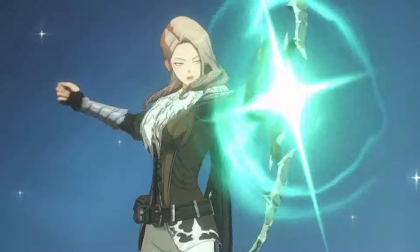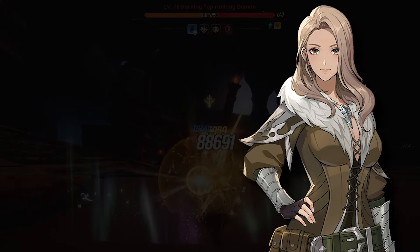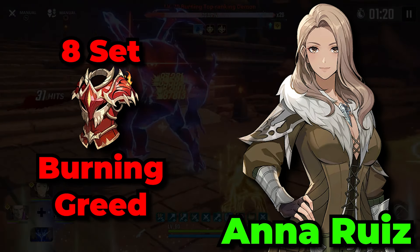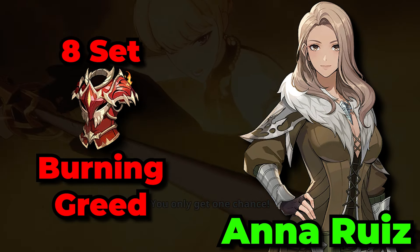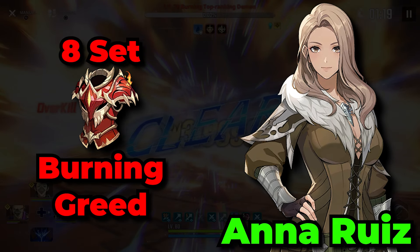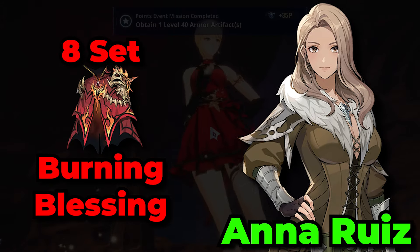Ana Ruiz has a ton of break damage in her kit and is definitely one of the better characters for the Cerberus boss, which will instantly make Burning Greed one of her best artifact sets, as you can utilize the break effectiveness amazingly. Being able to increase your whole team's crit stats will always be fantastic, but if you need some damage increases and a bit more sustainability, then the Burning Blessing gear set will also be amazing.